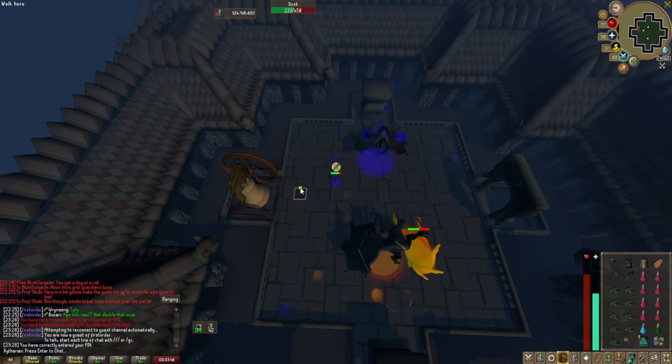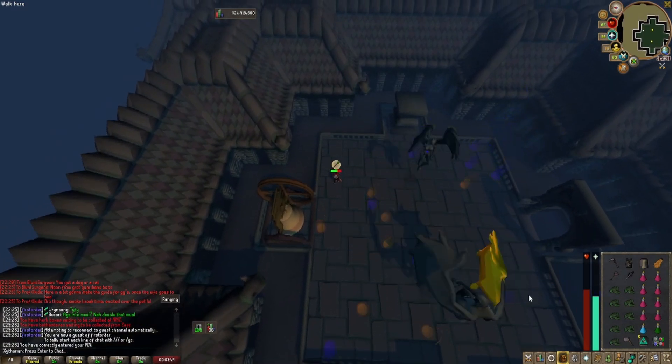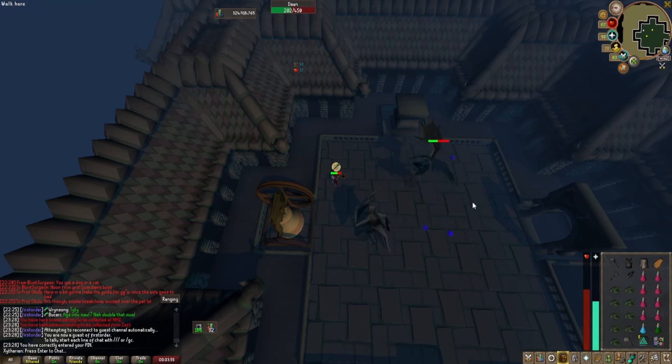Now this is Phase 2. Avoid the lightning on the ground — it will do consistent damage. In Phase 2, she will throw 3 orbs on the ground.